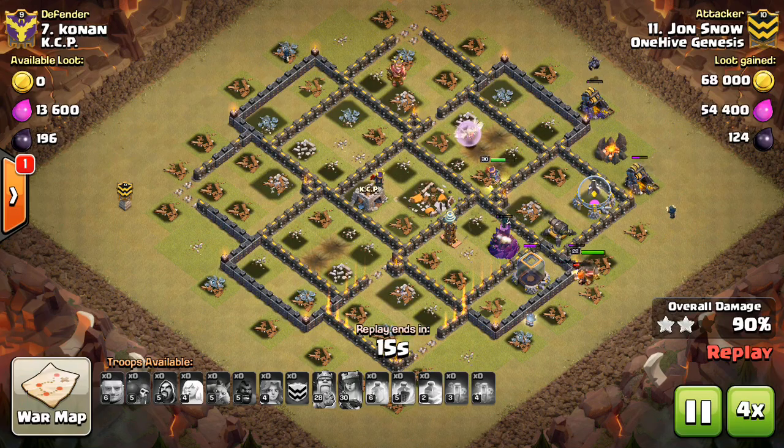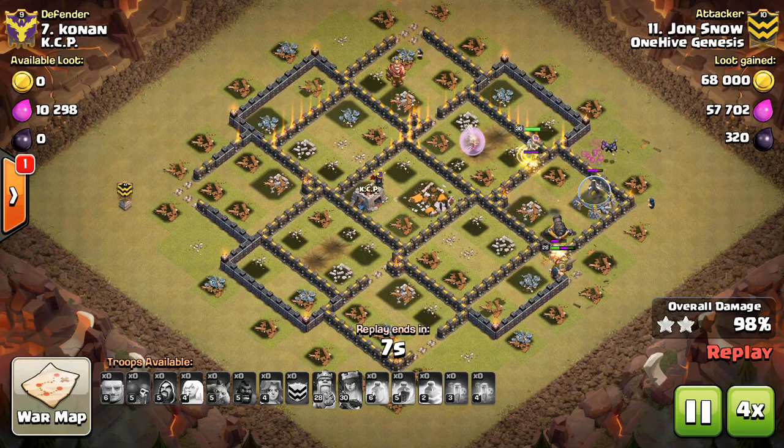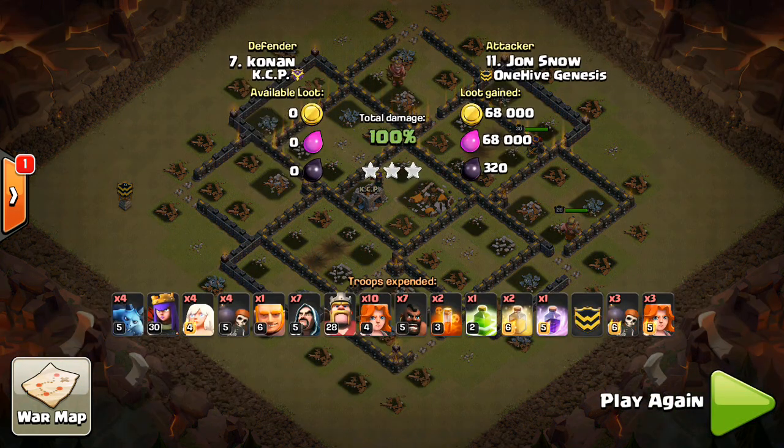Finally, if your kill squad and your hogs are meeting up at some place in the base, plan on dropping a spell like a heal or a rage so both groups of troops get the benefit of it. Even if it means it's going to miss a few from either group, it's typically best if you can get your hogs and say Valks affected by the same spell.